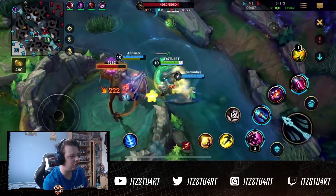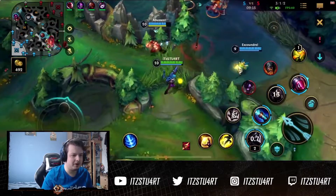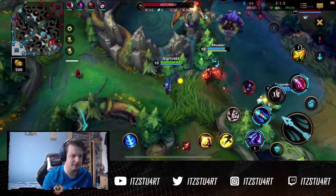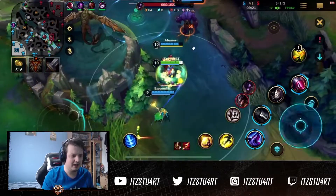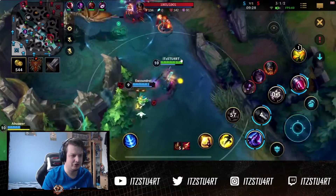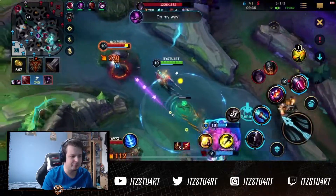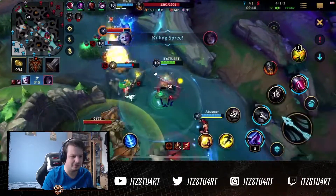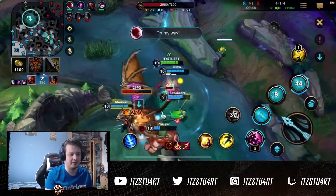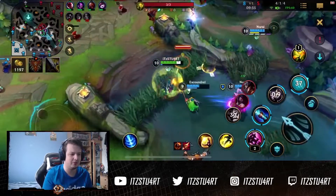We go for the dragon here. Kennen should really roam down for the dragon. Watch what I do here as Jinx with my rockets and what Excoundrel does — we play this really well. I stand at the front line and use my rockets as a poke tool. Excoundrel stands behind me just shielding me. You see how they can't really engage on me — I'm walking up, using my rockets. This is super important with Jinx: use your rockets as a range advantage. You can see here Olaf comes in — I don't know why — but we clean up the fight really well.